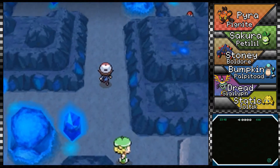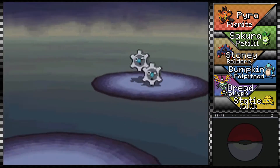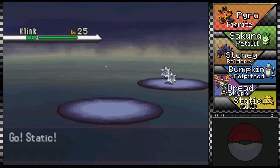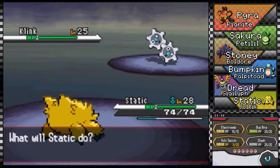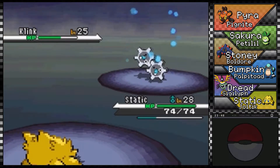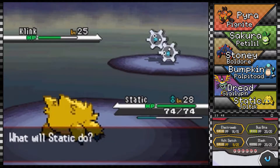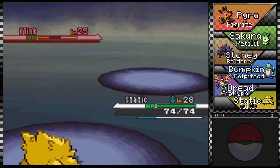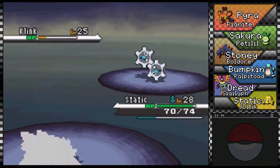So that's what we were going to do in the last part but it just didn't happen. Oh wow, there was a Klink right there and she wasn't wrong — they look like gears, just a bunch of gears turning around. I also taught Static Volt Switch just in case, since some of the stuff coming up might be a little tough. It only gained three levels since I caught it, so just a precaution.